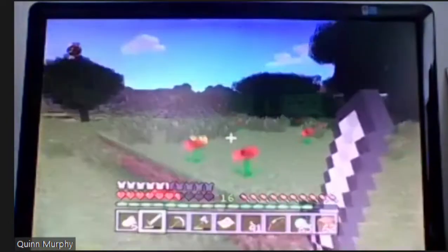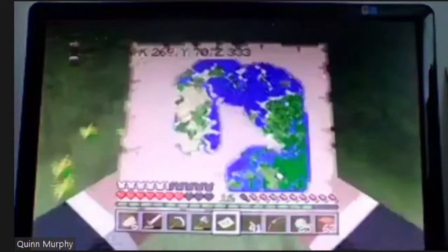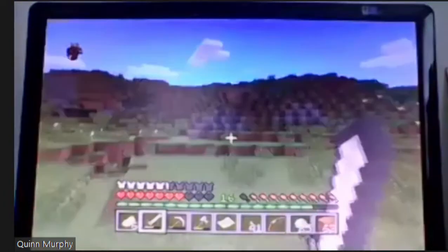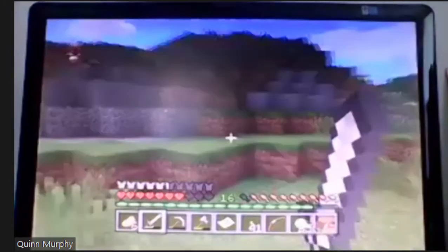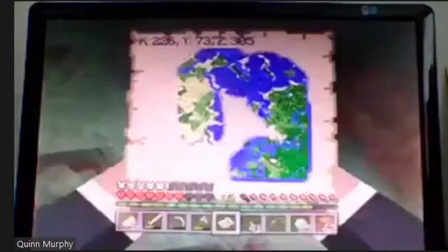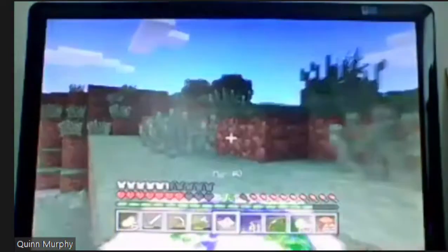Let's start off by going over in this northwestern direction and trying to see if we can find any cool things. Maybe it'll be an easy stronghold. Maybe we'll get some loot. Maybe it'll be some diamonds. You never know.